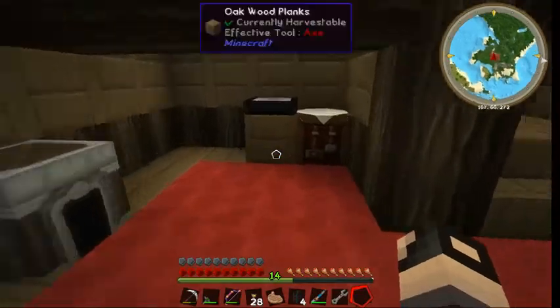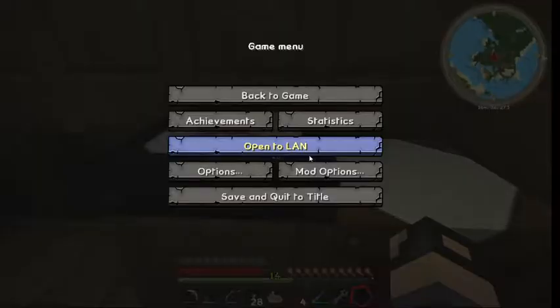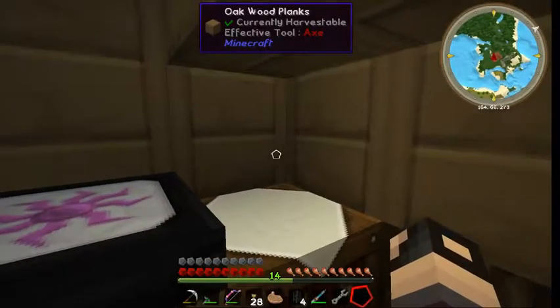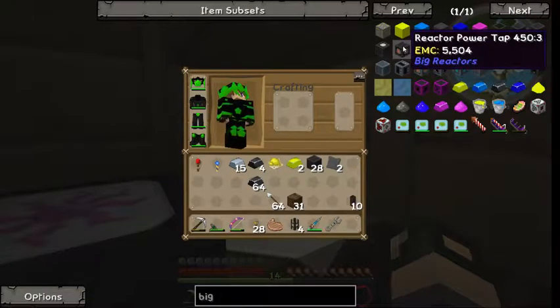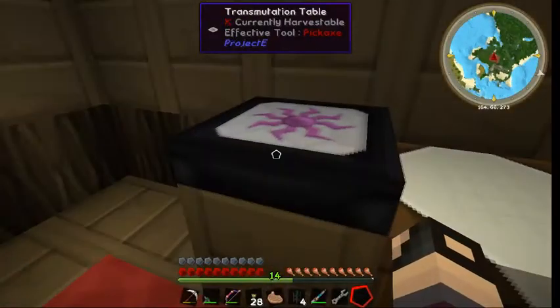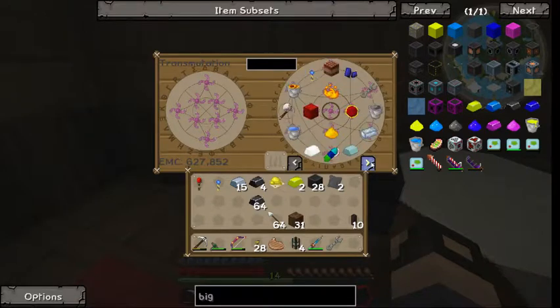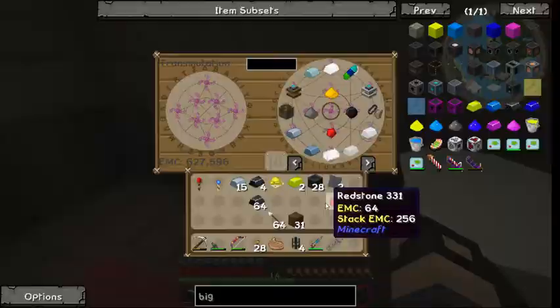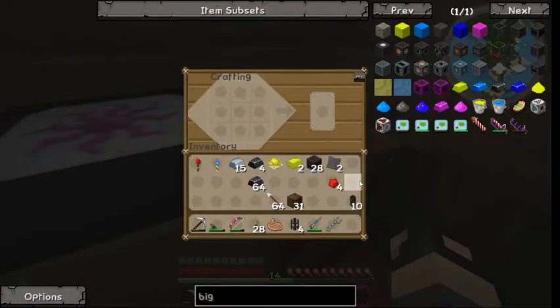I like Big Reactors because it's a lot more stable than the nuclear reactor in IC2. Now I will build that just to show you how it works, and once I figure out how to make it stable I'll probably be using it as the power source for the mass fabricator. It puts out a ton of energy.